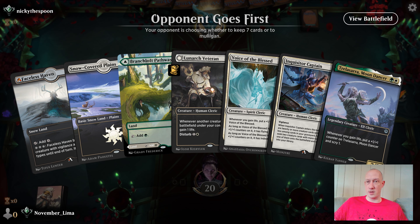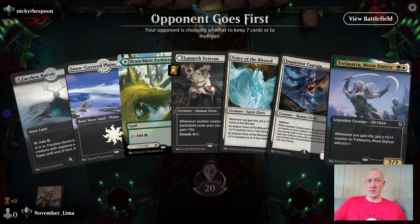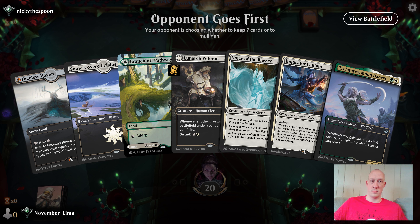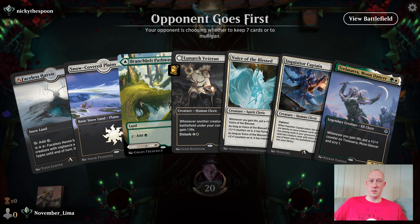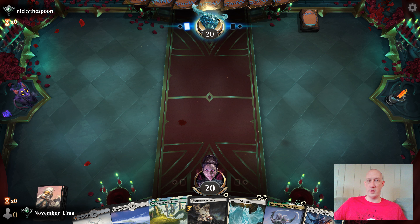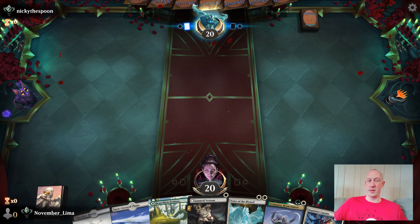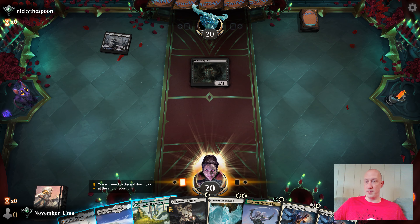Nicky the Spoon is November Lima the Cleric. This is a nice hand. Do I open with Voice of the Blessed? I think I open with Trelasara, because I can scry into another white source. Opponent goes first. As long as they don't run too much removal, I should have a pretty solid series of turns here. Got three lands, so I only need to draw one more land for Inquisitor Captain. This is actually a really bad matchup for me.